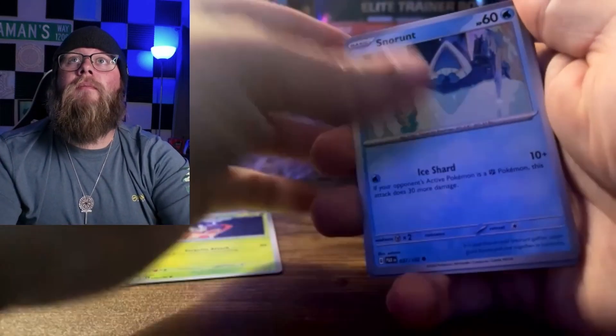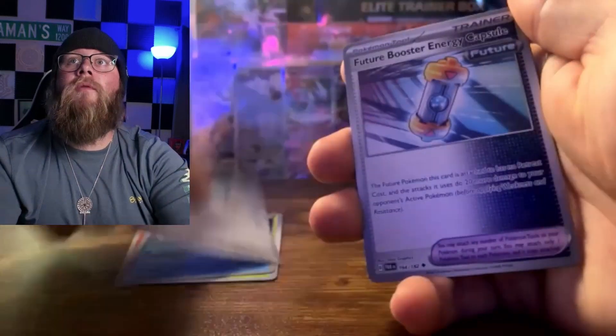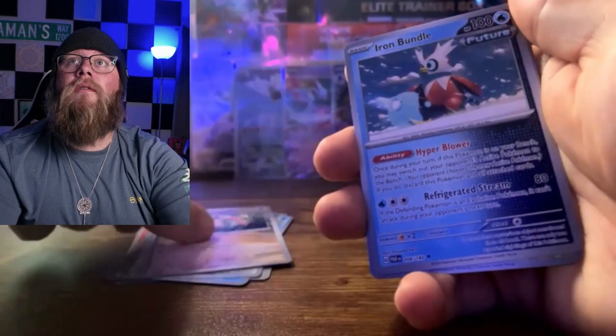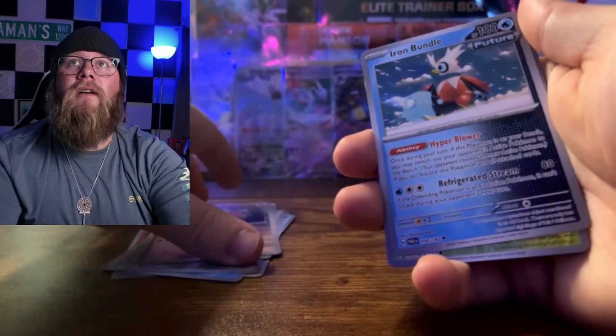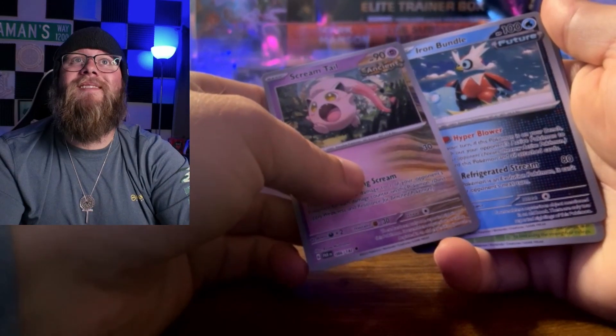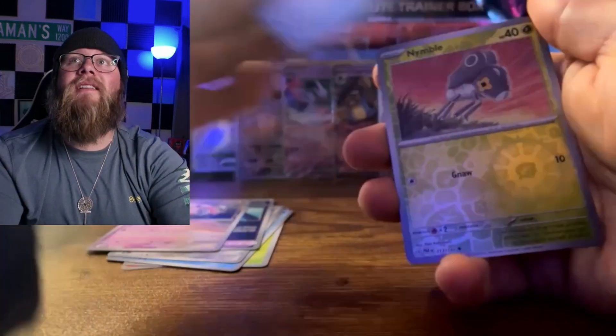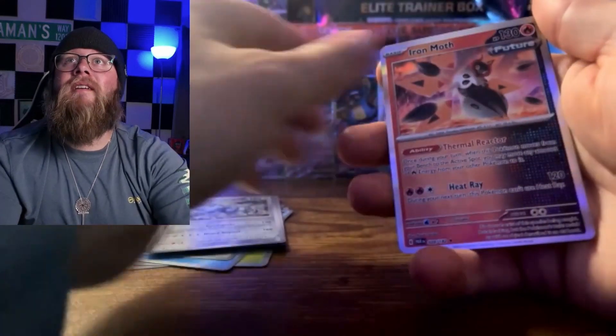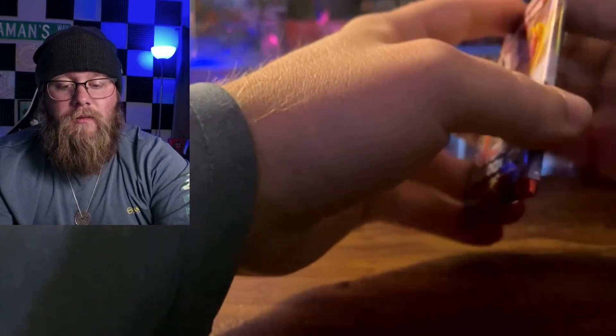Kwekoko, Lipbug, Snowrut, Pwnage, Future Booster, Screamtail, Iron Bundle — what are the odds of that? Screamtail and the Iron Bundle, the two promo cards from the ETBs, back to back. That's pretty cool. I don't know if anyone else caught that or cares. The Iron Moth.